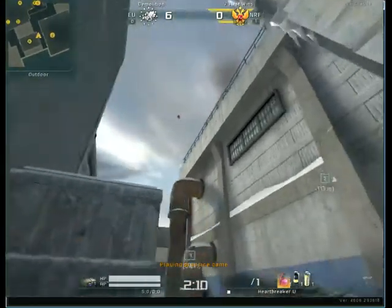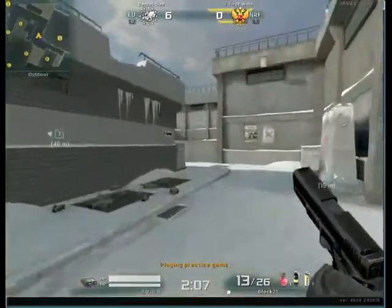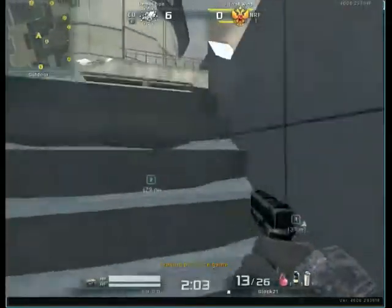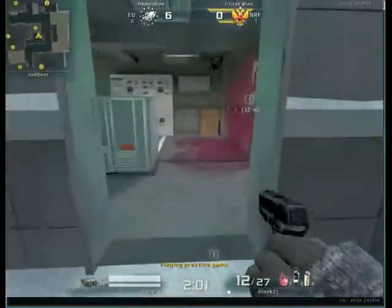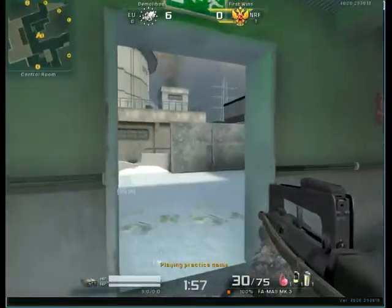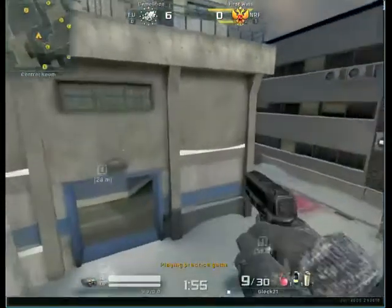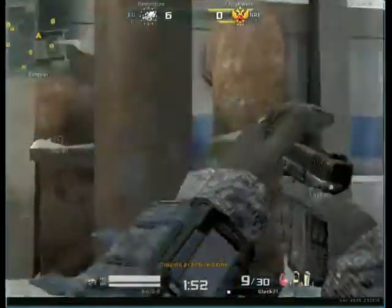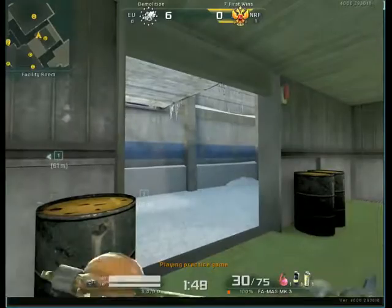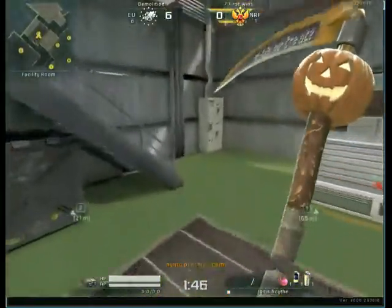Getting back to this nade spot for the office — this is the nade for people camping that corner by the window the whole game. I'm going to leave the C4 nade spots for later because I want to do them separately.